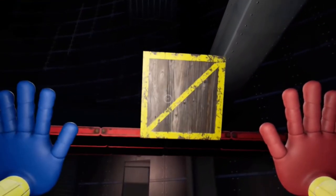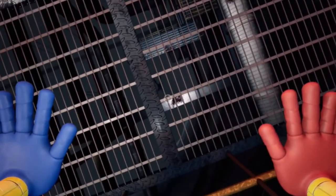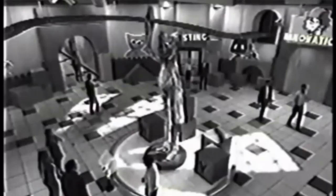Catnap is obviously very annoyed with the staff member and reminds him that the prototype will set them free. They get scared and leave the room. Yes, this section is super small, but it is a huge part of his story.